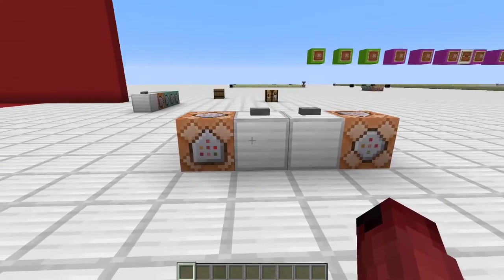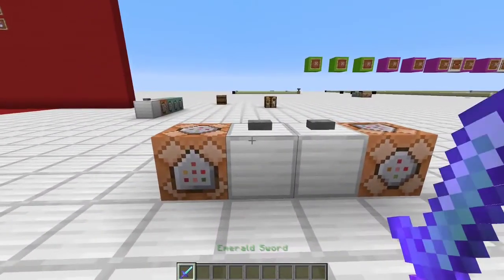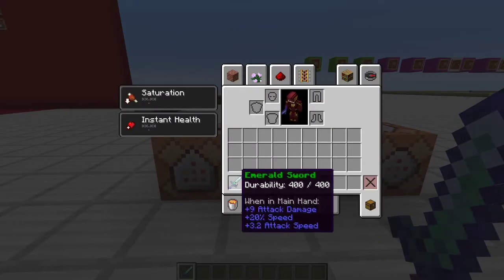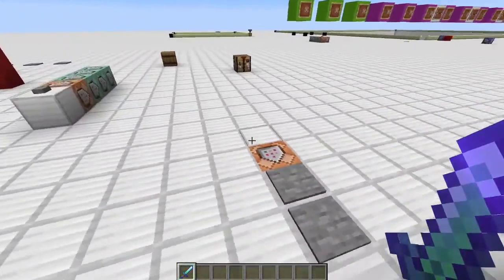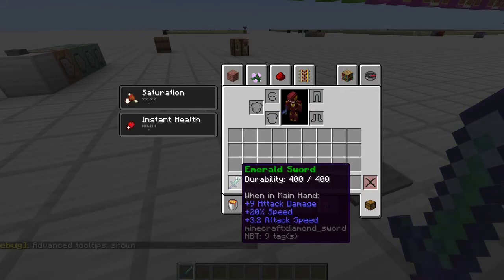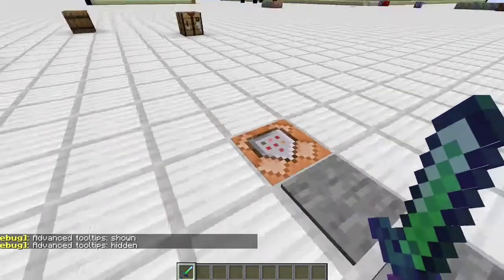In order to demonstrate this concept, I have quickly came up with a new weapon in Minecraft: the Emerald Sword. What makes this weapon special is that it has durability. Now that's not very crazy, but if you look right here, you can see it's a Diamond Sword but it has 400 durability.